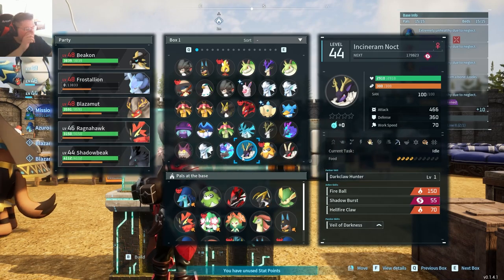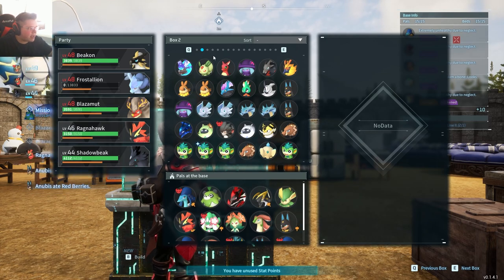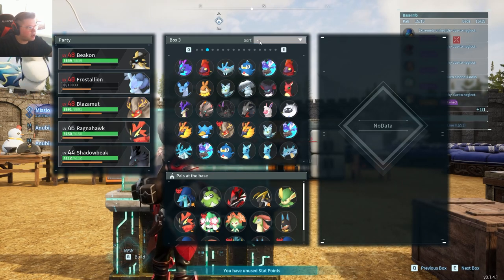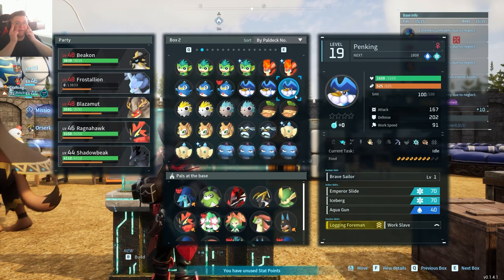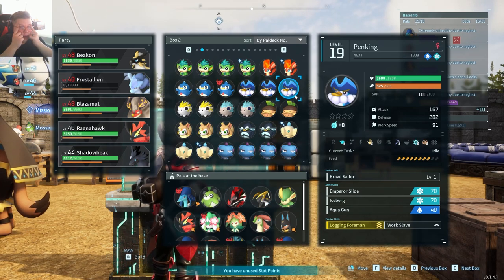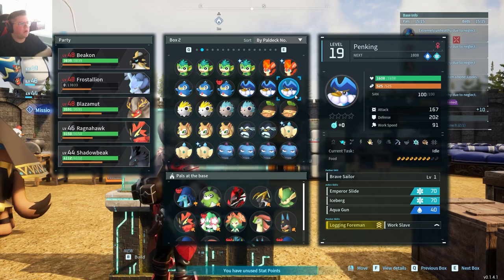Real question is which box did it go into? It's always the one thing — I wish there was some way I could organize by name or by level or something. Can I sort it? I'm actually stupid. How did I just catch Jetragon and I'm almost level 49 and I just figured out that you could sort like this? I think there's something wrong with me.